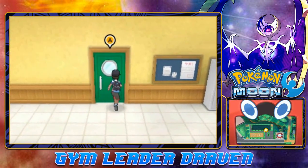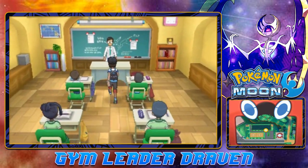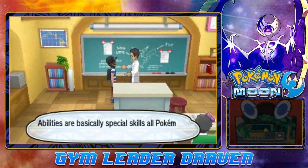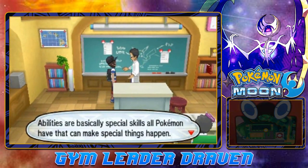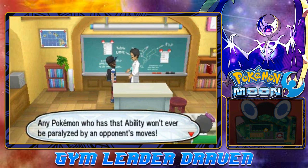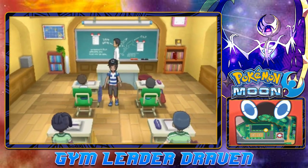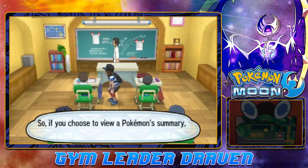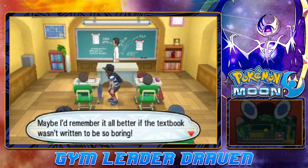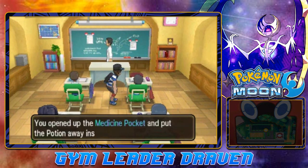There is another door right here. Let's open this one up - looks like we can actually get an item. The instructor says: 'Abilities are basically special skills all Pokemon have that can make special things happen. Take the ability called Limber for example - any Pokemon with that ability won't ever be paralyzed by an opponent's moves.' True. If all my Pokemon had Limber, that would be awesome. And look at that - we got ourselves a Potion from this guy.